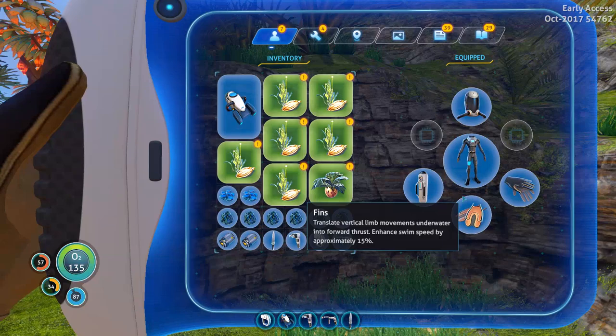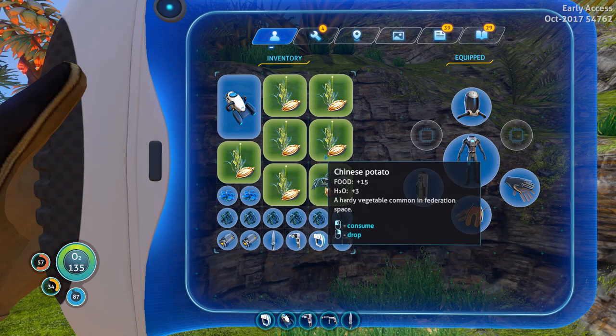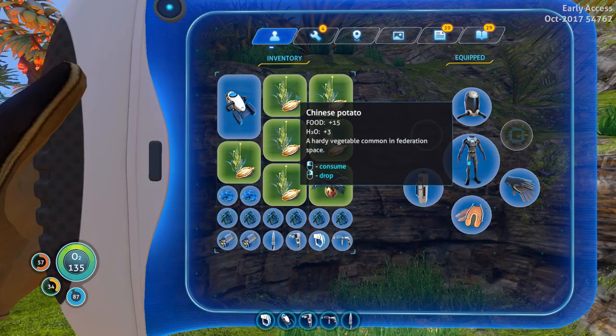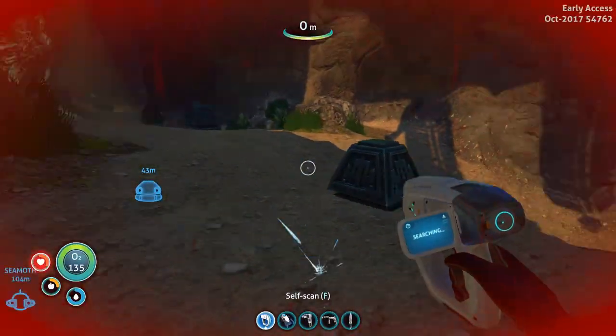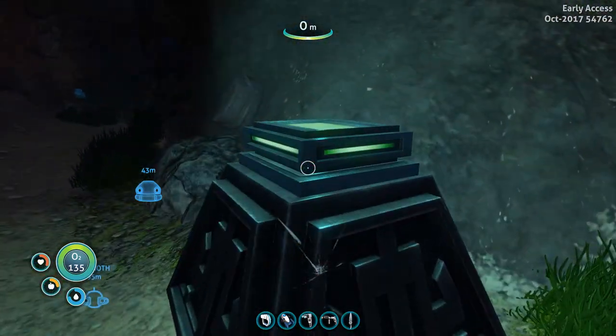Inventory full. Of course. What gives more? Marble melon gives H2O. Chinese potato is nice and all, but marble melons rock. You know, all those marble melons. Oh wow, really? I just teleported. Totally fair game. Totally fair.